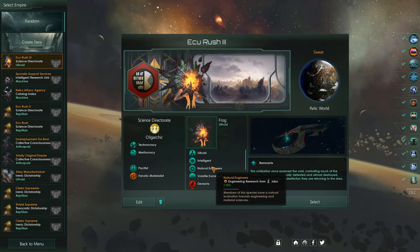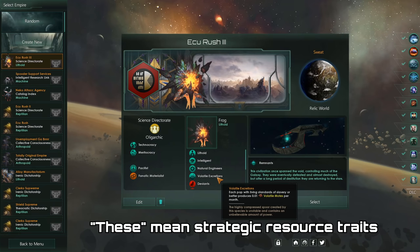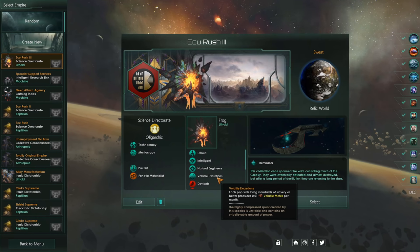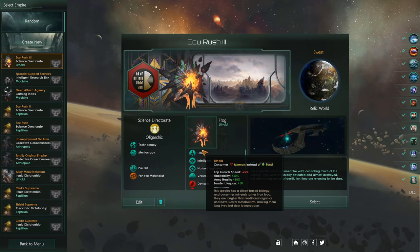Otherwise, we're going for a bit of a weird trait in Volatile Expressions. Normally these traits are quite bad — you don't really get enough resources out of each pop to justify them. However, in our case they're very useful. We're going to be able to buy moats on the market and do the Volatile Clearance Edict, which will allow us to clear blockers significantly faster and cheaper. Since we're playing as a Lithoid, we're also going to get 4 tile blockers of our Lithoid Pops. This will more than make up for the reduced Pop Growth Speed, because we're getting 4 Pops at the start and only really losing 2 Pops to the reduced Pop Growth Speed in the first 20 years of the game.